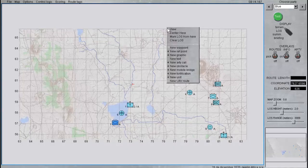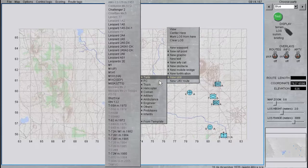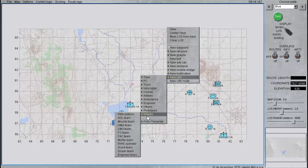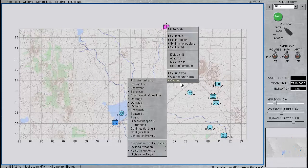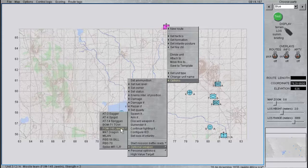To assign the Javelin team in the mission editor, right-click on the map, then select New Unit, Infantry, Missile Team. Scale the unit size and quantity as desired. Once placed, go to Options, Optional Weapon, and make sure FGM-148 Javelin is checked.